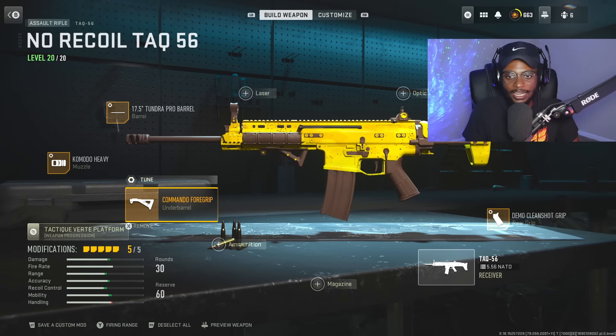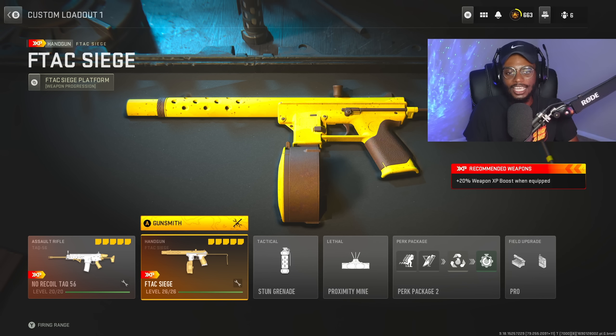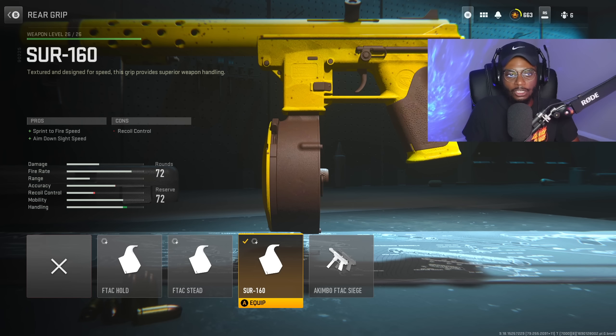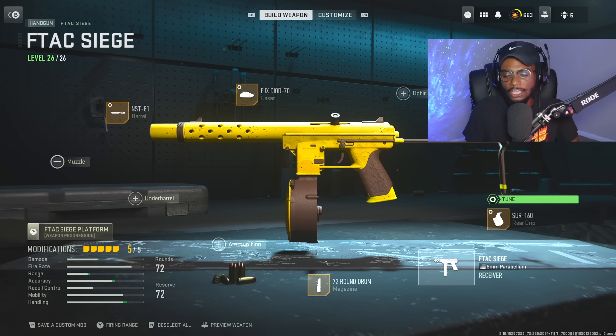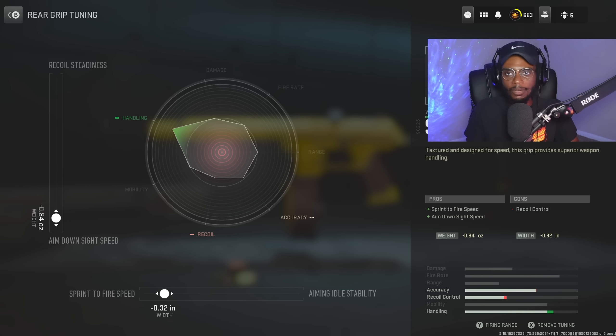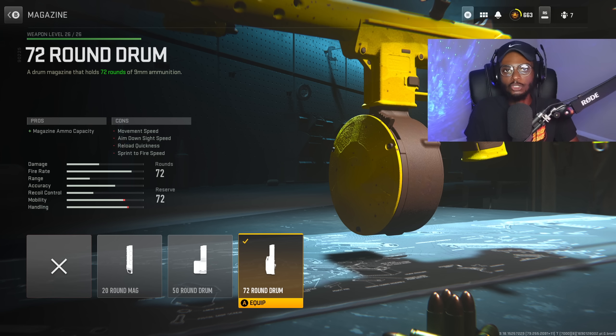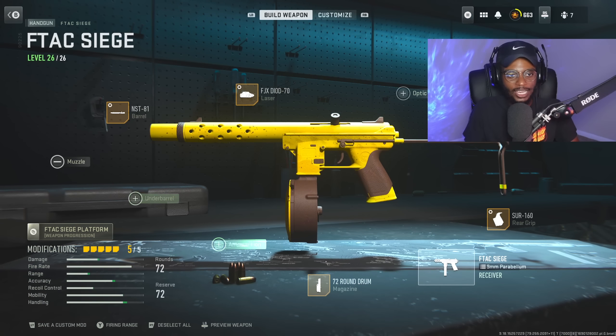Now for the secondary, we are gonna go ahead and utilize the F-TAC Siege in its submachine gun format — kind of a two-for-one class setup, an AR and SMG. We have an Assert 160 Rear Grip for that increased sprint-to-fire speed and aim-down-sight speed. For tuning, sprint-to-fire speed increases to negative 0.32, and aim-down-sight speed bumped up to negative 0.84. We are gonna utilize the 72-round drum, because this weapon has a crazy fast fire rate.